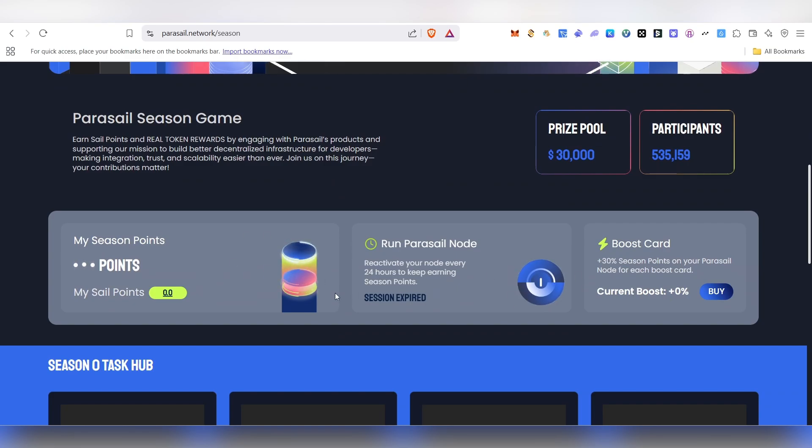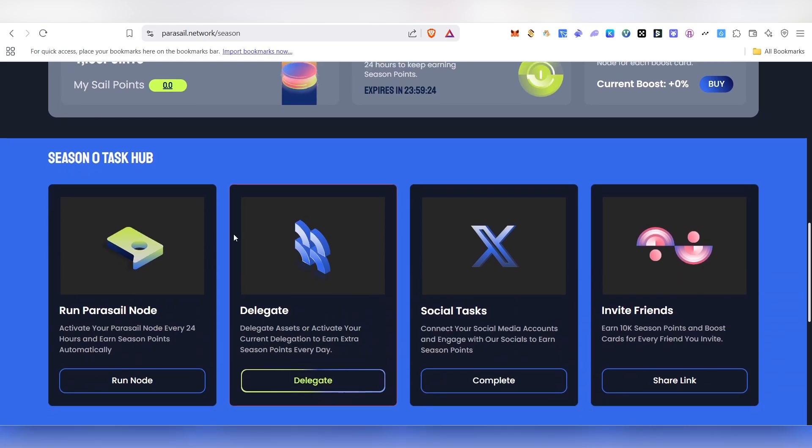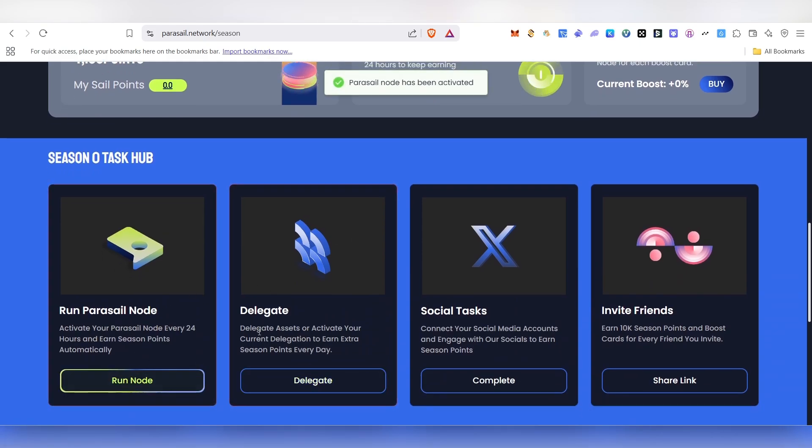After starting your node, note that the Parasail node requires reactivation every 24 hours to keep earning season points. You need to come back here every day and click to restart it, because it will expire after 24 hours. So make sure to come back tomorrow and reactivate it again.